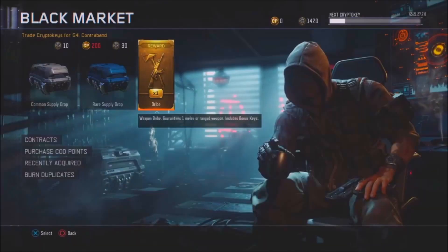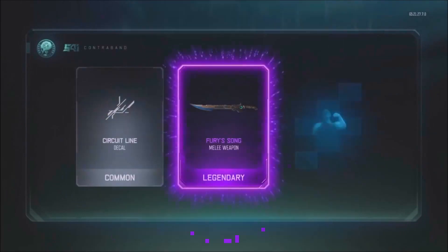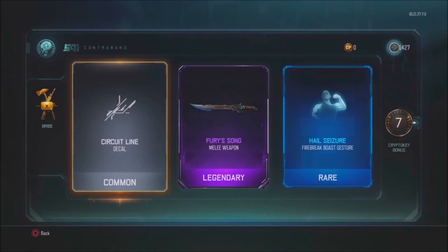Well, didn't get a new weapon out of those, but of course I'll get one out of the bribe. Let's see what I get — hopefully a melee weapon. Yes! Yes! Fury song sword! I've actually wanted that for such a long time, no one understands. That is amazing! Let's go ahead and burn some duplicates.